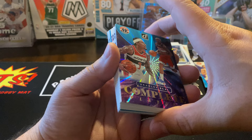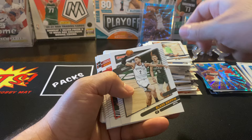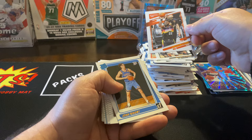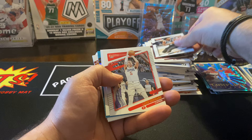Herbert Jones. We got a Complete Players Teal — Bradley Beal. That is sweet. DeMar DeRozan, Jaden McDaniels, Blake Griffin, Reggie Jackson, Kendall Johnson, DeAndre Ayton. We got Josh Giddey — that's another one of the top rookies right there. Jared Allen, Patrick Beverley, Luke Kennard.